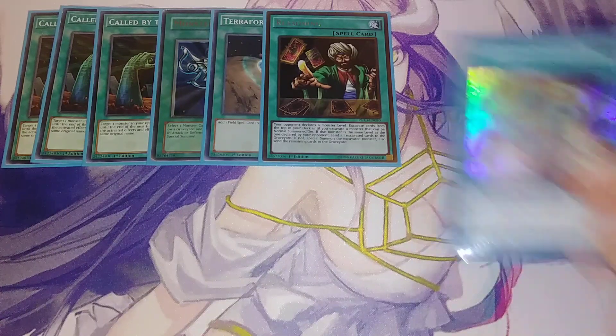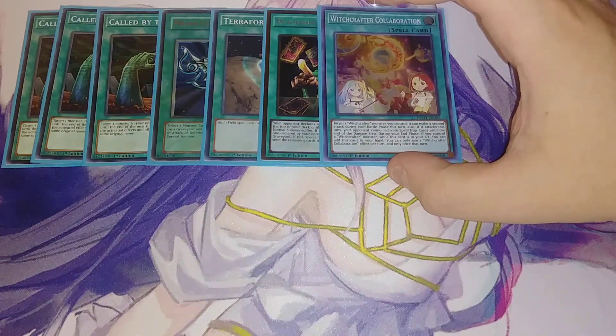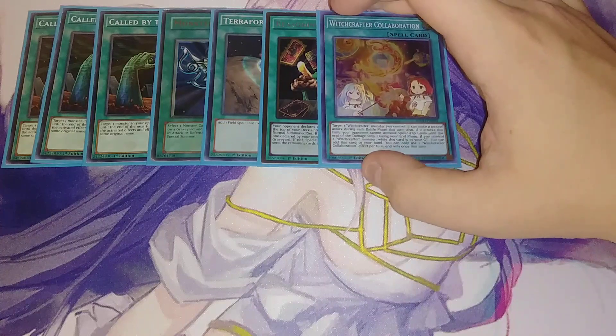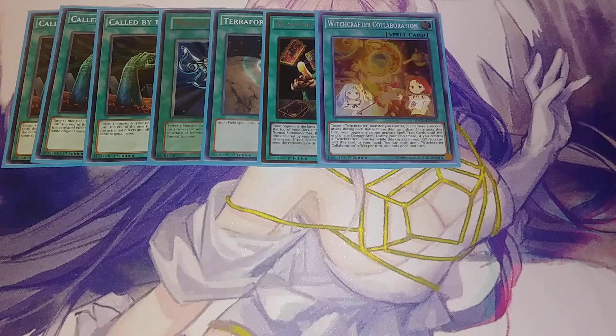One copy of Witchcrafter Combination. Combination lets you target a Witchcrafter monster you control and make a second attack during the battle phase, and your opponent can't activate spells or traps until the end of the damage step when it battles. All the Witchcrafter spells share the ability that during the end phase, if you control a Witchcrafter monster while this card is in your grave, you can add it back to your hand. You can only use one Witchcrafter Combination effect per turn, so if you activate it, you can't add it back that same turn — which kind of sucks, but whatever. Still really cool.